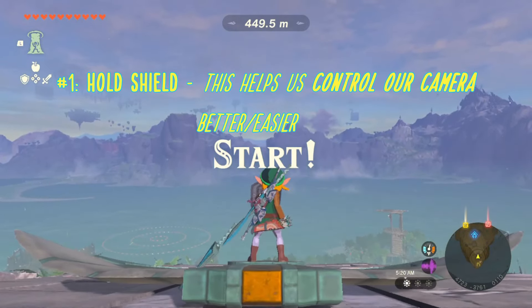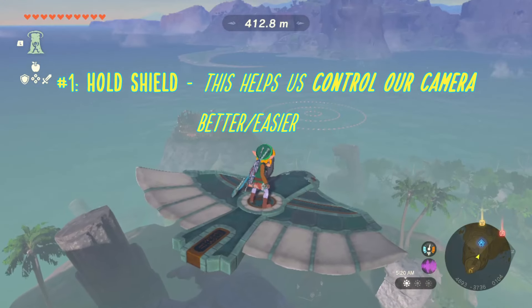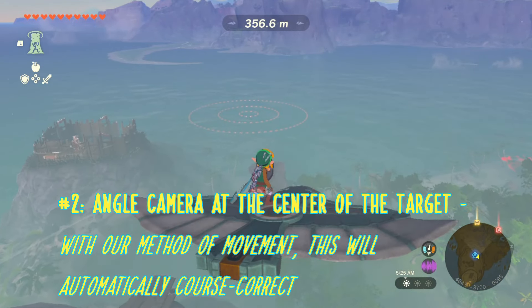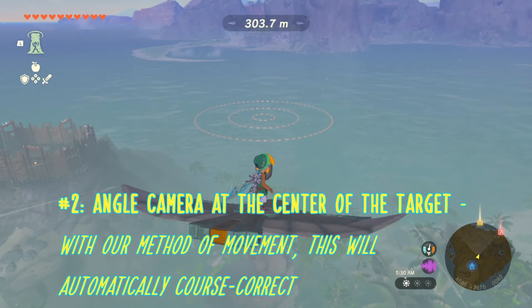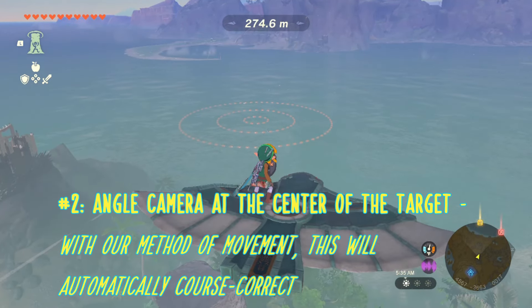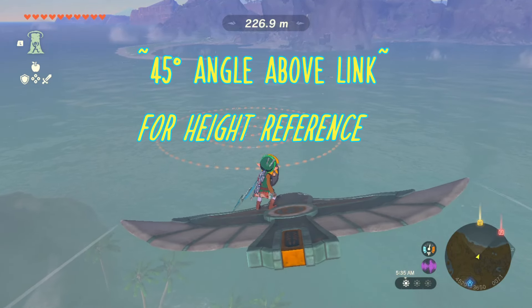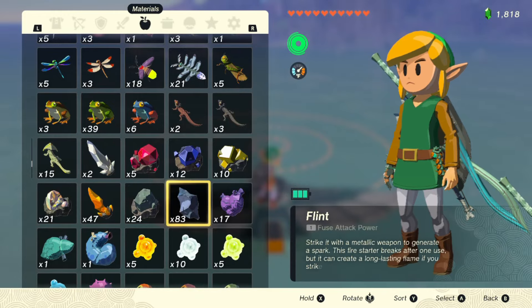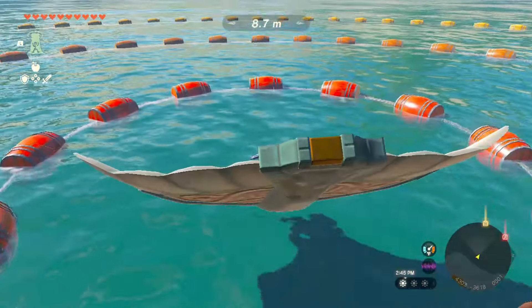After the countdown, you want to do two things while sliding. First, hold shield — this helps to avoid getting disoriented while repositioning. Second, center your camera on the bullseye, about 45 degrees above Link. This will help with reference on where the glider needs to be facing without looking at the rings, and the height helps with depth perception so you can approach low without crashing.